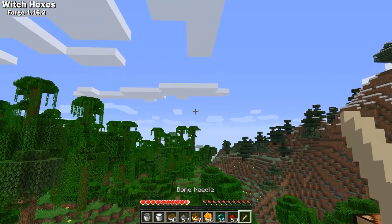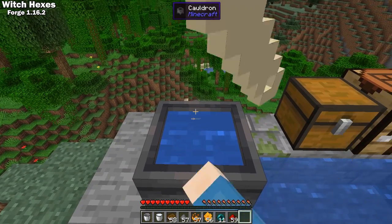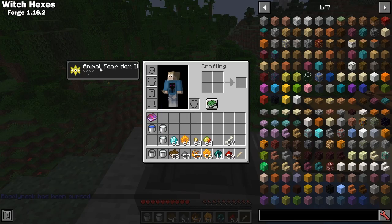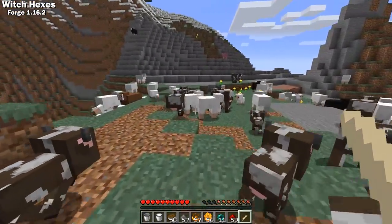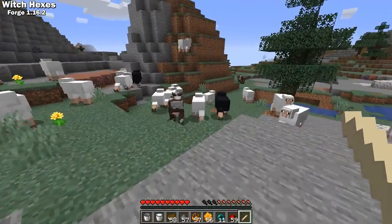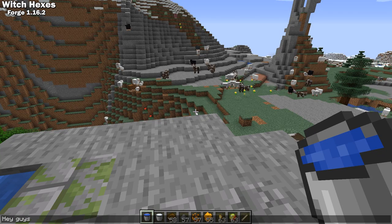If you use a bone needle with blood on it and the blood's owner is online, they'll be hexed. To get blood on a bone needle, right click a player with it or shift right click to get your own blood. And if you use any other item, that item will be hexed and whoever holds the item other than the caster will get the curse. The hexes are all pretty fun ways to mess with your friends.